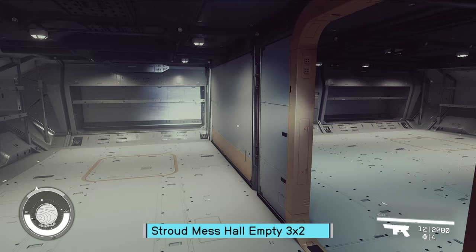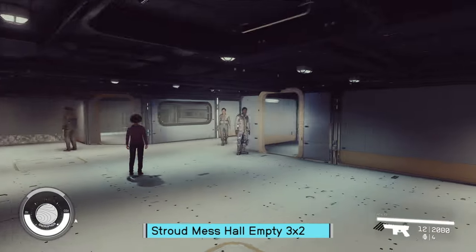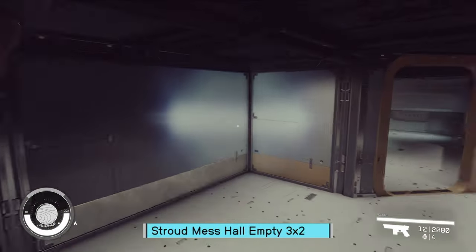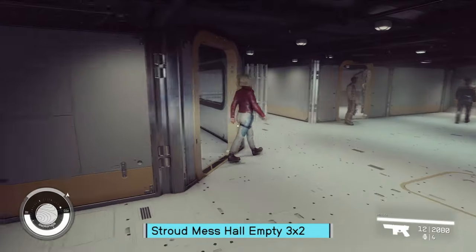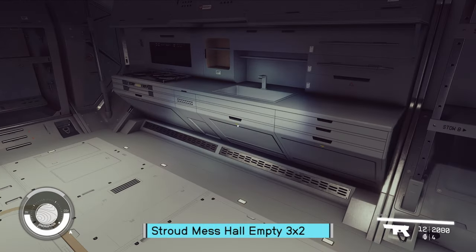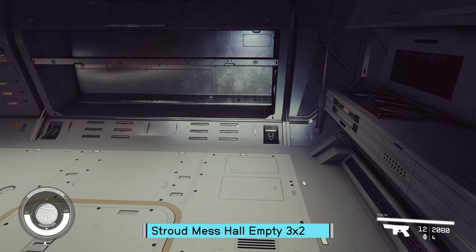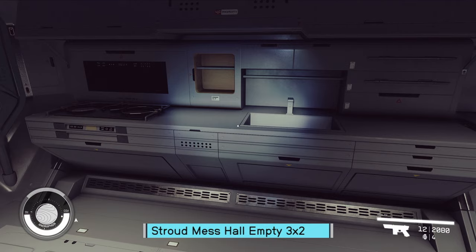Stroud Eklund — we are in a 3x2 mess hall this time. This one is missing the little brace section entirely — it doesn't have it at all, just open. Now, this galley works immediately. The 2x3 mess hall — both Deimos and Stroud — I cannot get it to trigger, but it triggers immediately on the 3x2. So the galley that's in the 2x3 bay doesn't seem to work.